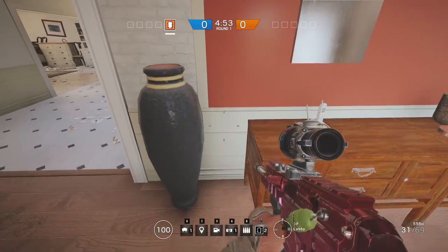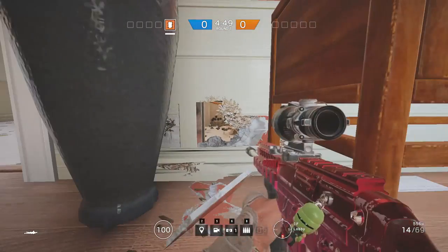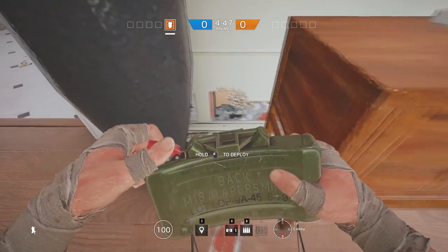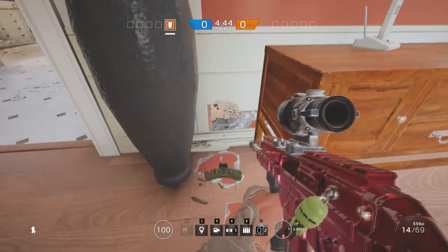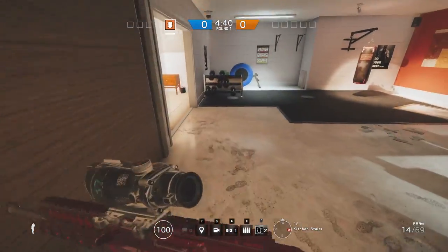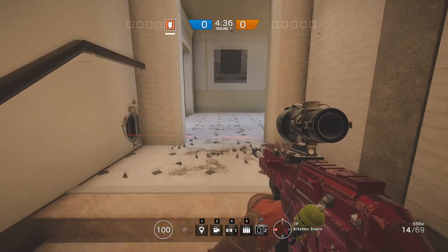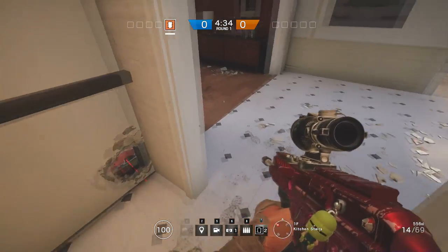The last spot is to put the claymore behind a hole in a wall. To be honest, I can't think of a reason to use this over just putting it on the side of a doorway, since it makes too much noise to set up. But if you do find a pre-made hole in a wall, probably opened by a grenade, you might be able to surprise the enemy with it.